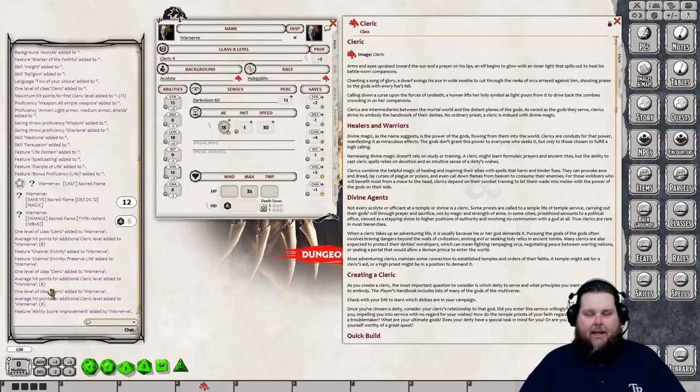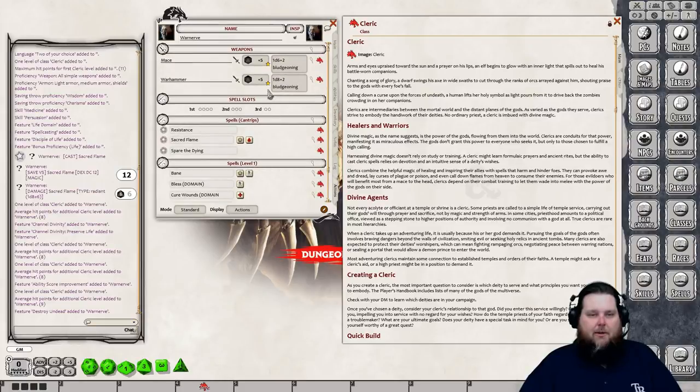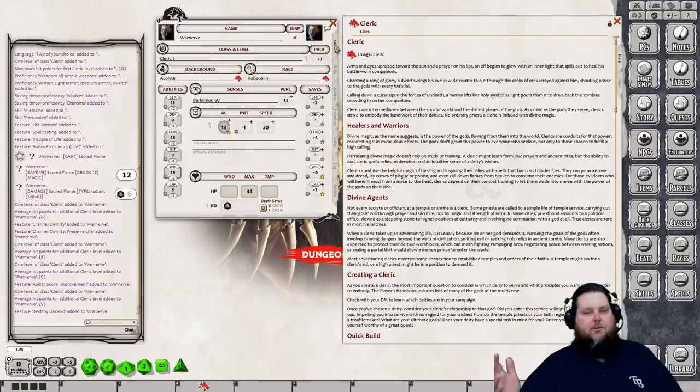The chat tells you everything added at every level. At level five, notice the base proficiency goes up from +2 to +3 and your actions now show +5 to hit instead of +4. The base proficiency is automatically recalculated — it goes up to +6 by around level 17 or 18, and Fantasy Grounds keeps track of all of that for you. That's everything you need to know about creating a character in D&D 5th edition.